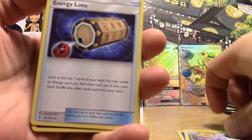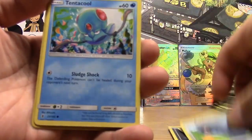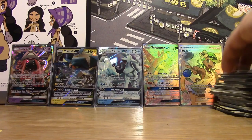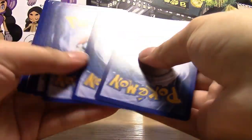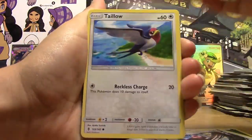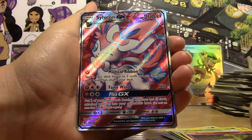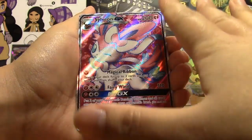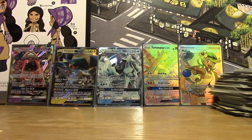Pack twenty-nine: Water Energy, Sliggoo, Energy Lotto, Sableye, Stufful, Phantump, Helioptile, Beldum, Tentacool, Reverse Enhanced Hammer, and a Regular Rare Vanilluxe. Even though Vikavolt is probably one of the least expensive GXs, we pulled the Lele — we pulled the most expensive one. Oh, I see something shiny! Oh my God, are you kidding me? I guess you're making a Sylveon deck — this is our fifth Sylveon and our second Full Art Sylveon GX. Sylveon deck it is!